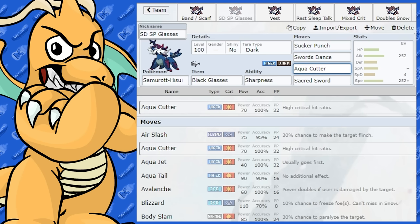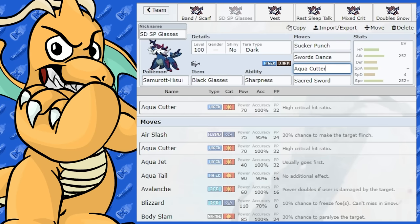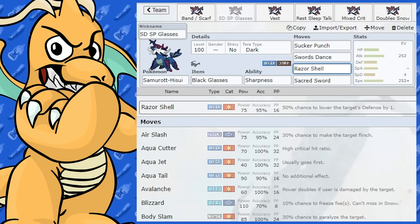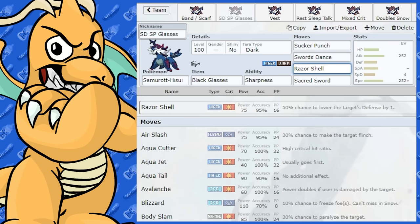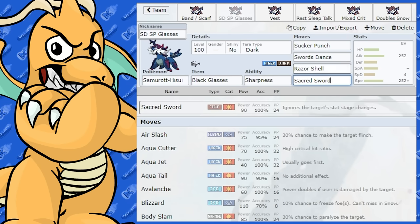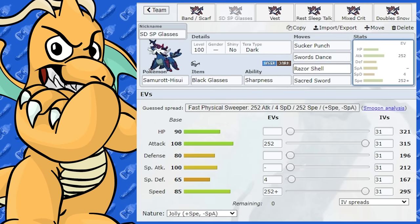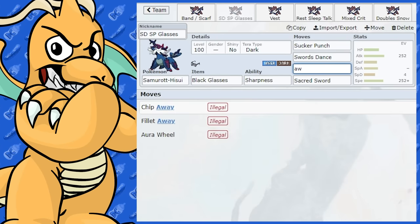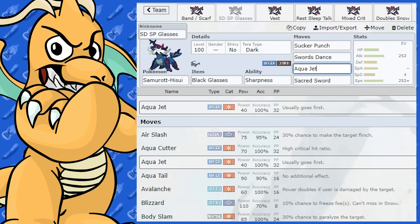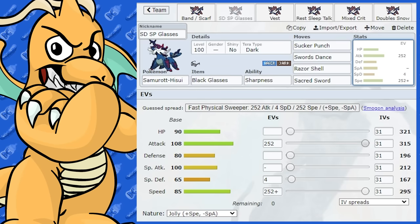Swords Dance boosts the Attack. We've got Aqua Cutter — you've got the choice between Aqua Cutter or Razor Shell. Aqua Cutter has a crit chance and Razor Shell has five more base power, so it's 70 versus 75. Mostly Razor Shell is going to be better, unless you're going for a full critting set on Samurott. The other move is Sacred Sword, just for the Sharpness boost and coverage. So that's a nice Swords Dance sweeper. You could opt for Aqua Jet, but you'll lose out on a lot of base power — I'd probably keep Sucker Punch and a water move like Razor Shell. This seems like a reasonably good Swords Dance set with good coverage.